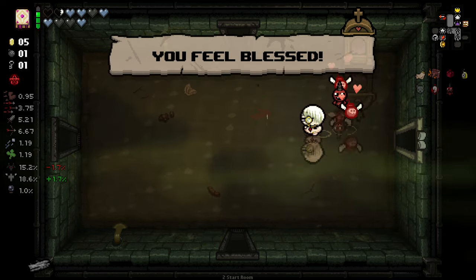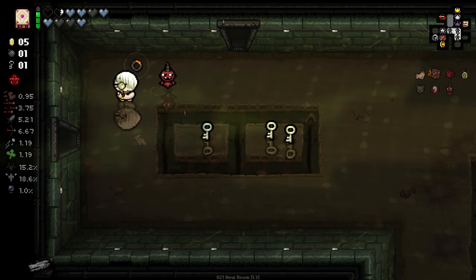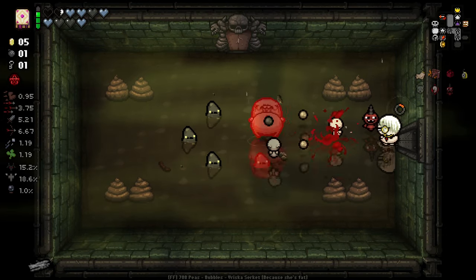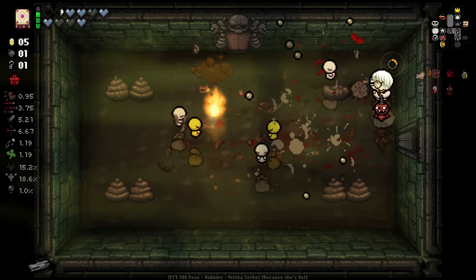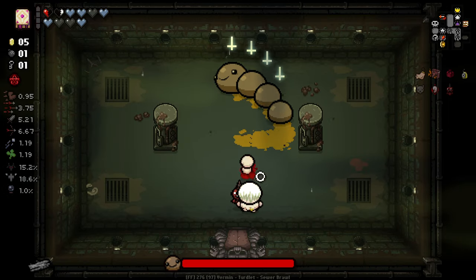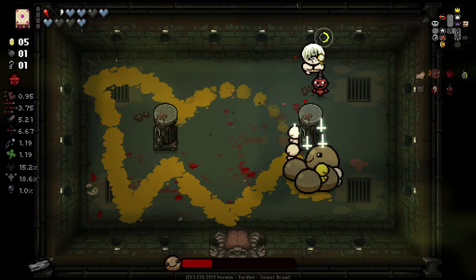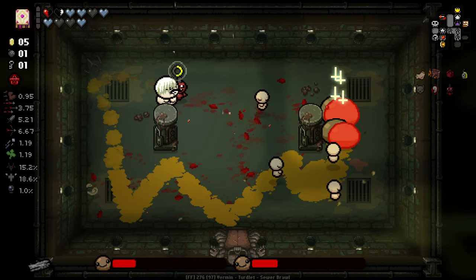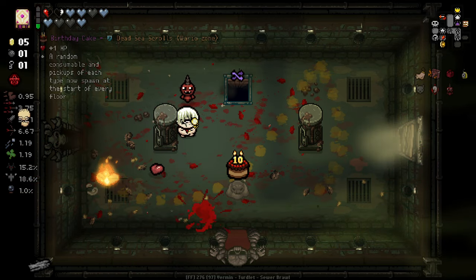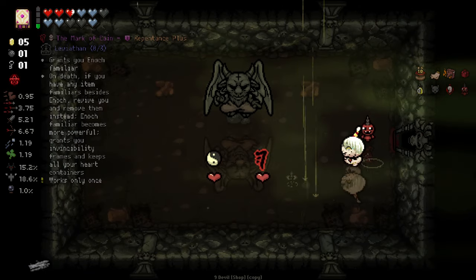I'm gonna try and make as much use as I can of the confessionals — I tend to leave them behind and not fully utilize them. We got a ternal hat out of that one — can't complain. We also tipped the balance towards Angel for this floor, if only a small bit. Having 20-20 now is really, really nice — that effectively increases our DPS and fire rate as well.